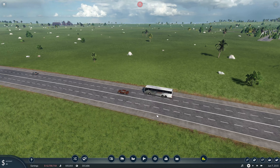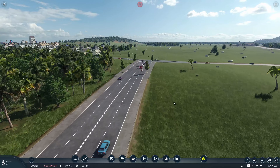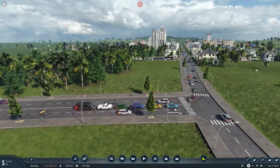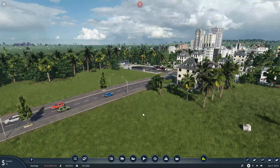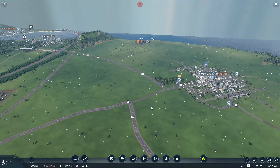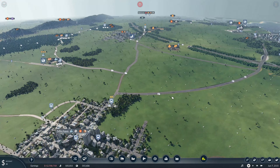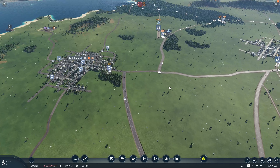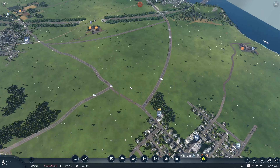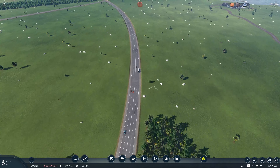I've loaded up an old map from a series I did a little while ago. We can see the improved traffic simulation on this because, as you can see, there's quite a bit of traffic around. The update does seem to have made this map quite a bit smoother — there's a lot going on and it does feel a lot smoother.